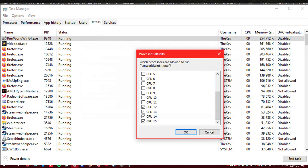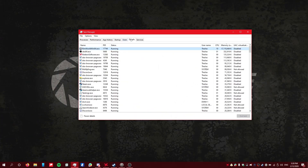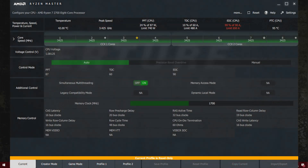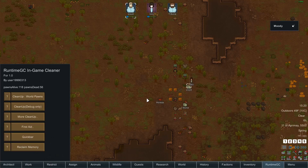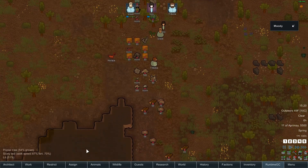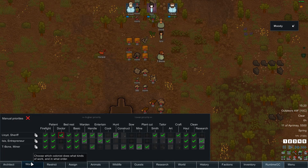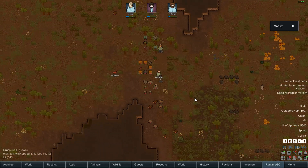I set my processor affinity to use my last two processors on my Ryzen processor, which are my star and dot cores — for Ryzen users, you should understand what that is — on my second CCX. Plus I installed this other work tick mod that I kinda wish I wouldn't have put in here for this.